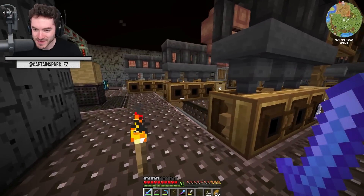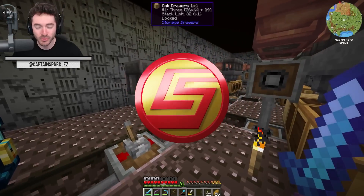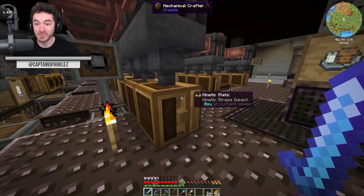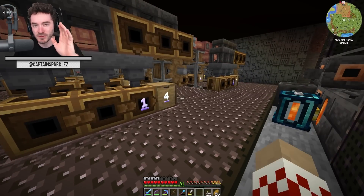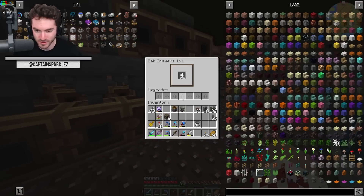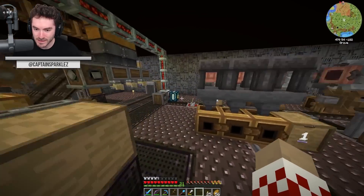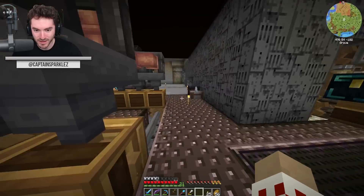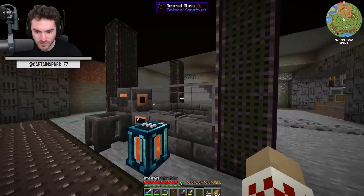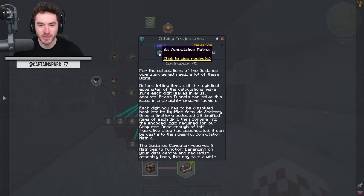It's only now really sinking in that we're on the home stretch here in Create Above and Beyond. Production has stopped on the numbers because we have enough — it happened really quickly, within an hour while I was prepping for this episode. If my math is correct, we need 1,600 of each, and we're well over that. We're going to take these and start melting them down in the smeltery to make our computation matrices.